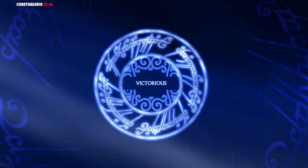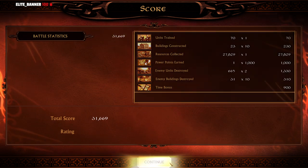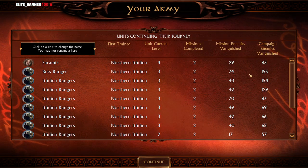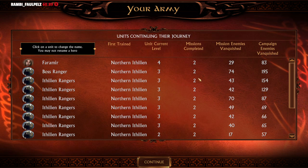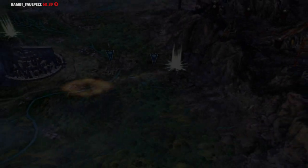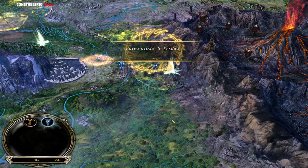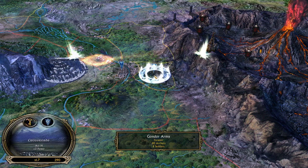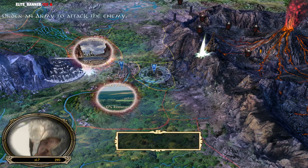Elves will sing of this glorious day. Victorious! That was pretty fast. Let's see if the boss ranger is still leading - he was able to kill 195 units so far, he's actually pretty strong. Faramir is level 4. Because the mission was so fast, we can also go for the second mission today - Crossroads defended. Let's use the Gondor army once again and this time go to Cair Andros.